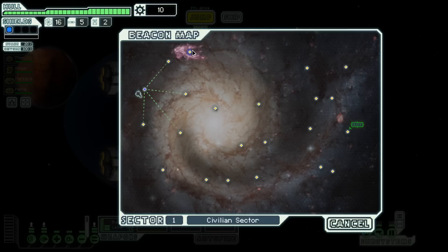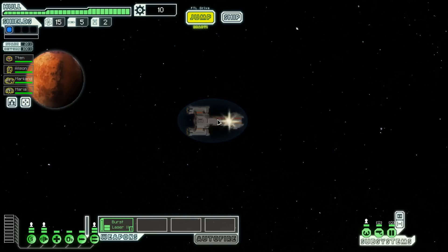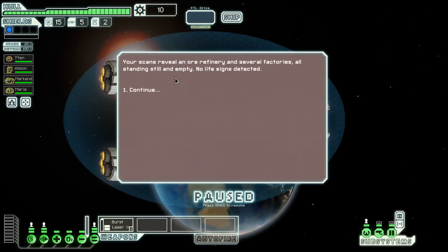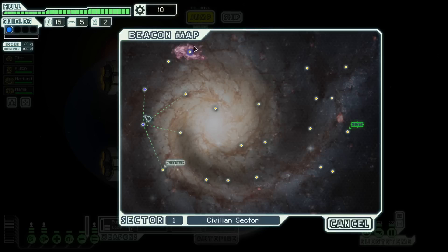Let's jump to the next sector. There's a little nebula up here, so I'm going to go down this way and see what happens. Scans reveal an orderly scene — factories all standing still and empty. There's nothing here.